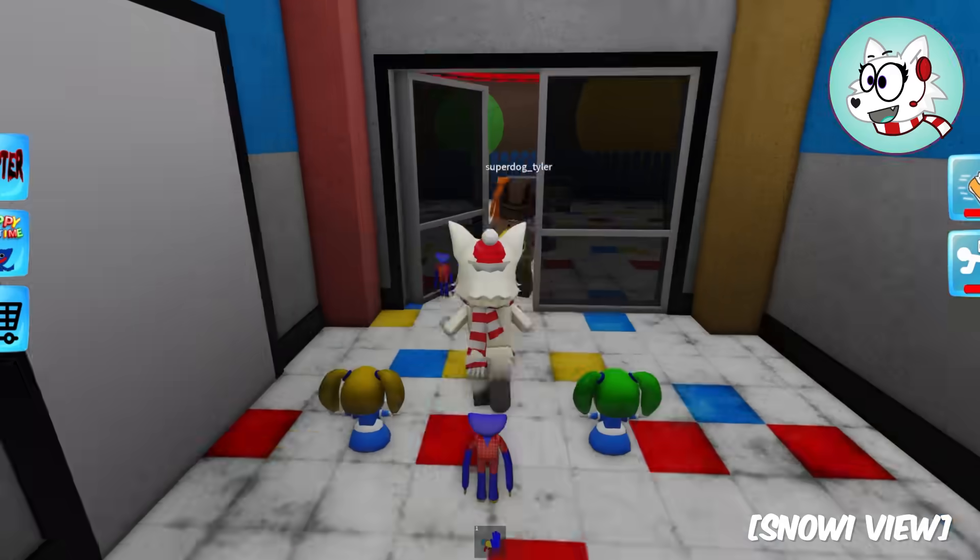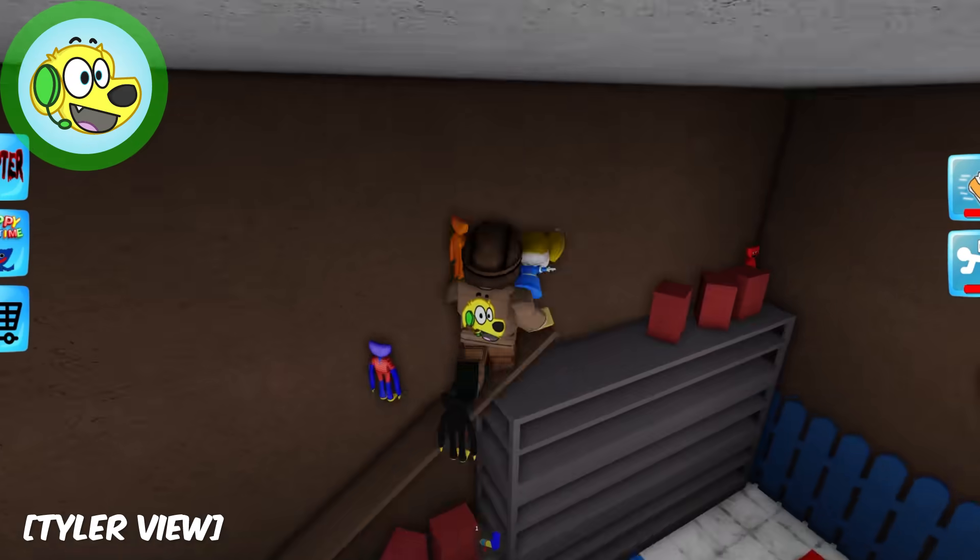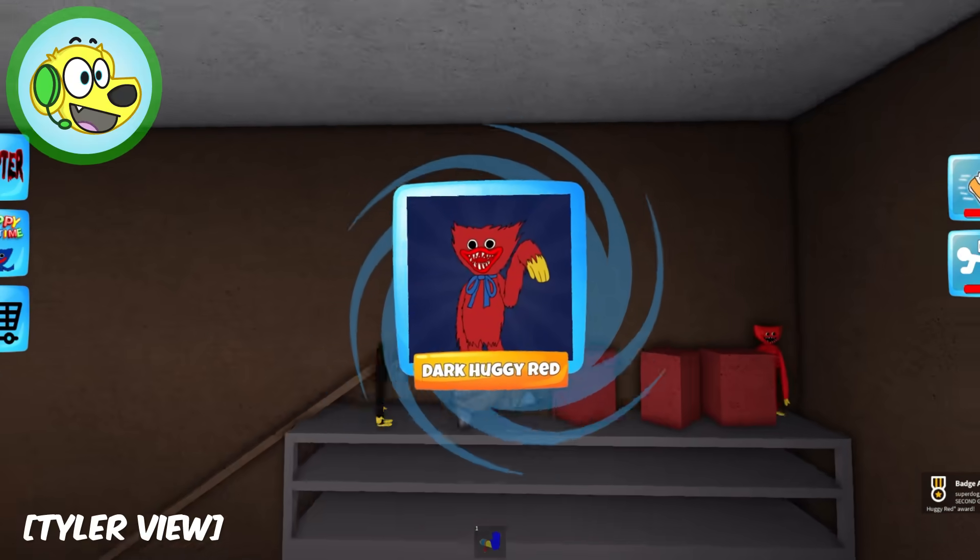Hey look, we can go this way through these doors! What's in here? What can we find? Give me a boogie box! Dark red Huggy!